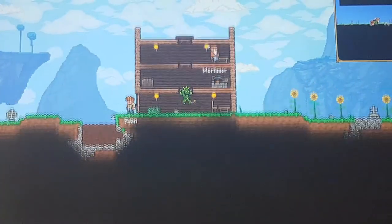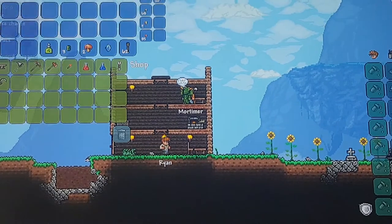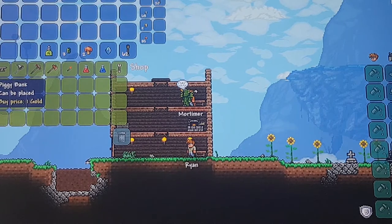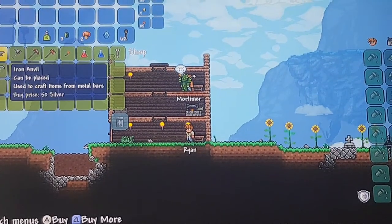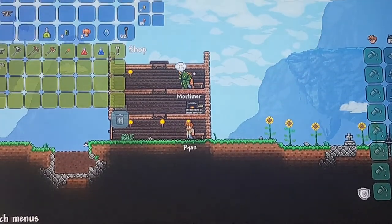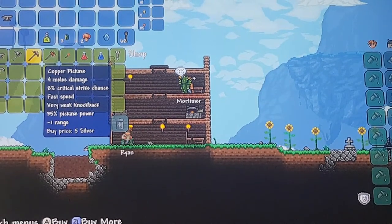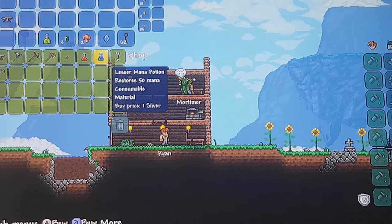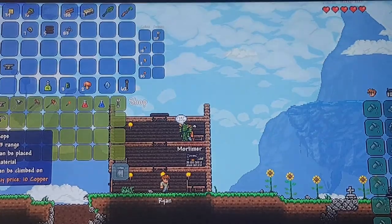Either way I needed more torches, so let's see what the merchant has got. Mining helmet provides light — that could be useful. Piggy bank. I think I might use that iron anvil. I love that because I don't think I'm ever going to make an iron anvil otherwise. Bug net — I won't want that. Minus one range? No. Don't want that one. Rope.